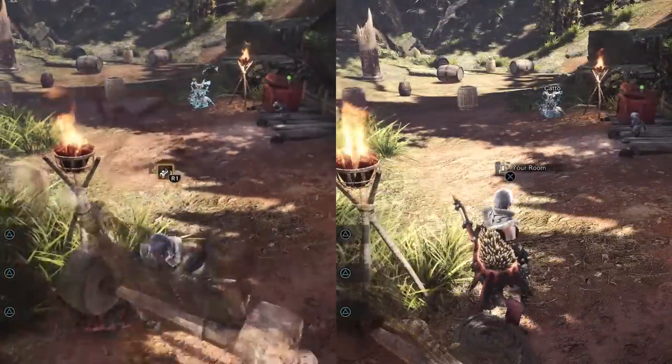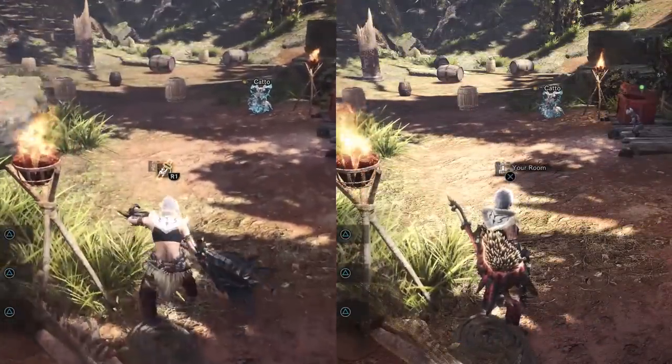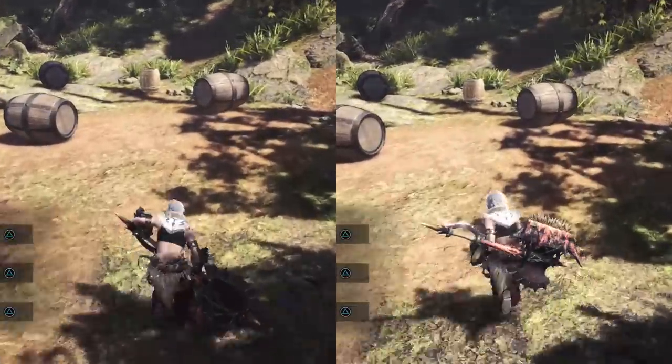One nice thing about the hammer is movement. With your hammer out, you still run pretty quickly compared to other heavier weapons, which is great considering you need to stay as mobile as possible to capitalize on those moments where you can attack.